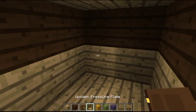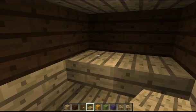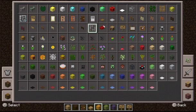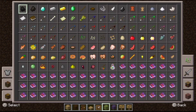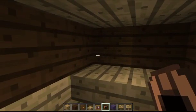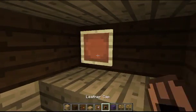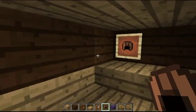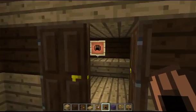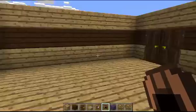I suppose what I can do is pull out a slab, and I could put a sign in here. Let me go ahead and pull out an item frame, and pull out a leather cap — I'll put that on the wall right here. Now this item frame is not going to have redstone connected to it — I'm just doing it for aesthetics.